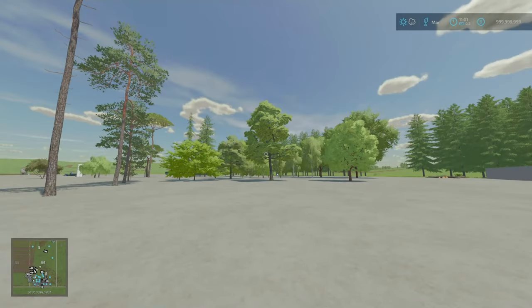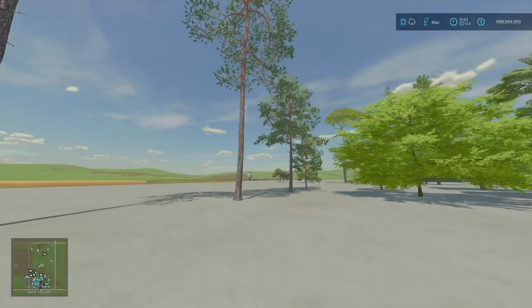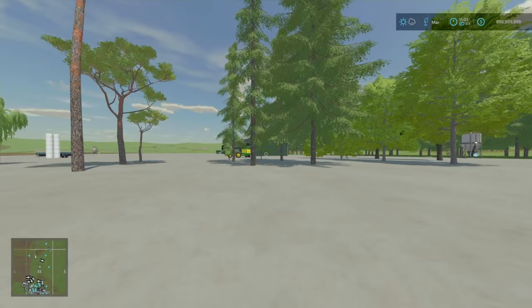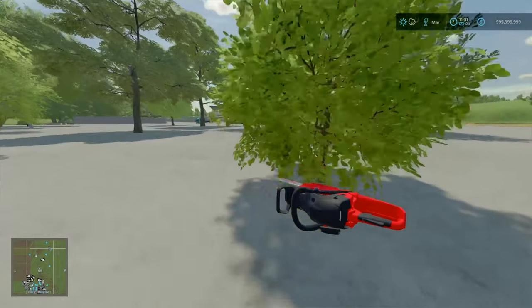Starting off with our new mods of today, we've got the All-Deco Trees. This is by Califzeric, 59 kilobytes to download — a very tiny download size. Essentially this is a pack of 51 trees. These vary from saplings and small trees up to tall, large and old trees. We've got a variety of trees including American Elm, Shagbark Hickories, Olive trees, Pines, and Spruces. These can all be cut down with either a chainsaw or a tree harvester.